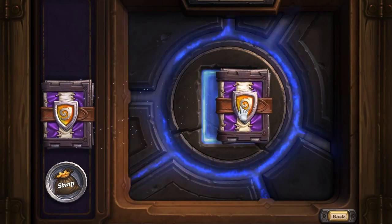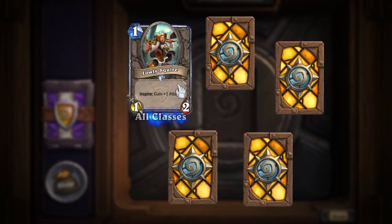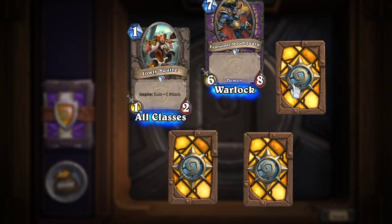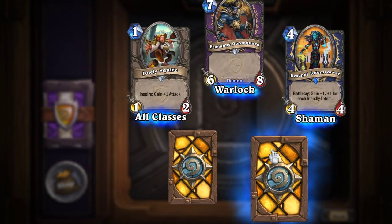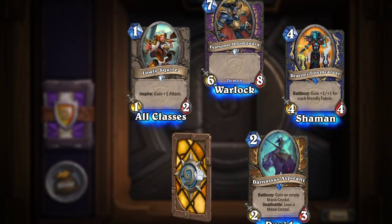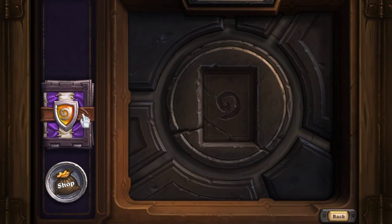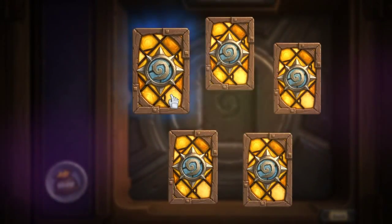Let's open pack two. Lowly Squire for all classes. The Fearsome Doomsguard for the Warlock. This person for the Shaman — I know it's Totem Carver, but I'm not sure what that first word is. This person for the Druid — why can't they just have normal names? And another Bear Trap. That kind of stinks, but it is what it is. I don't like to get doubles whenever I'm only opening three packs, but I guess it's my problem, not Blizzard's.